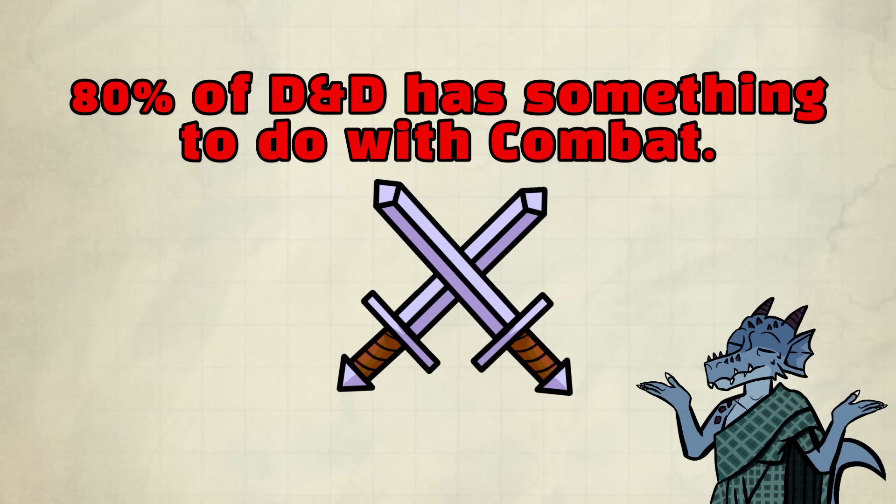Combat is very constant in Dungeons & Dragons. It usually happens every session or adventuring day. Sometimes there's one or two encounters — that's very common. Sometimes there are eight or more encounters because it's a dungeon crawl. And sometimes there's none; that happens once in a while. But still, out of all the things that can potentially kill your character, combat is the biggest threat. That's the number one killer, and that's one of the reasons why people optimize.